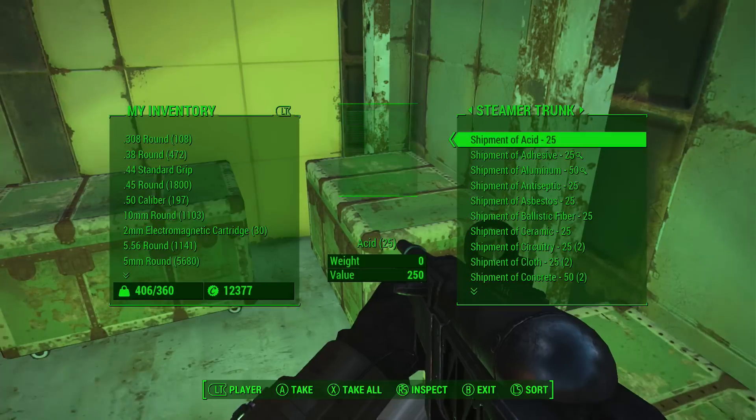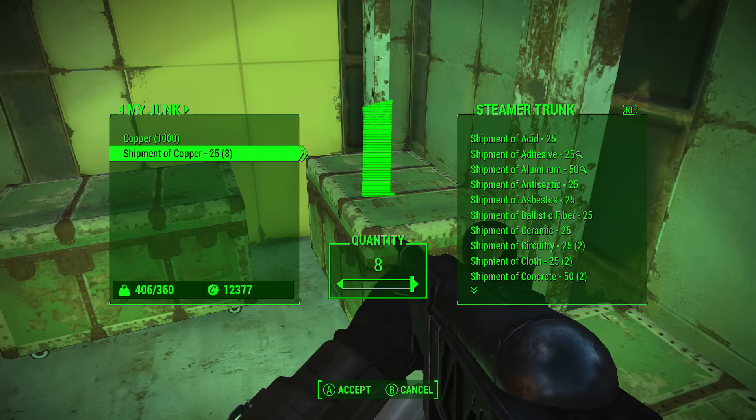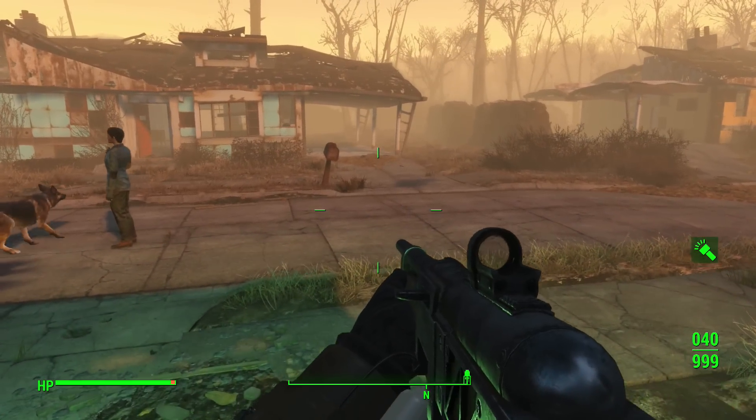Let me go ahead and put my shipments away so I don't accidentally use them. If you run out of copper — for example, this one thousand copper — when making statues, then it will go into your shipment. You don't want that to happen because then you can't do the duplication glitch with the workshop anymore.